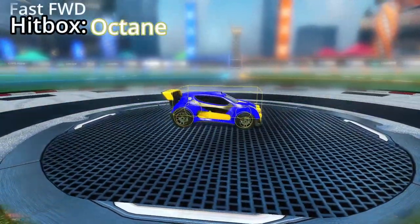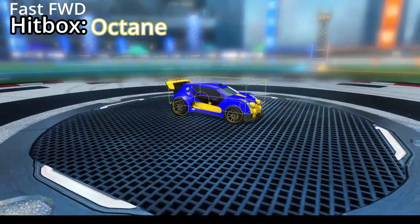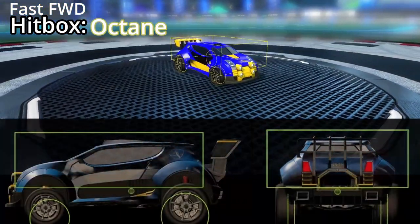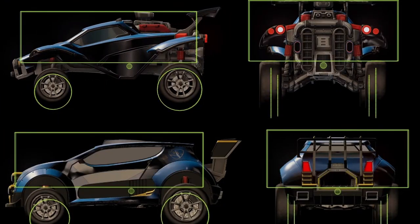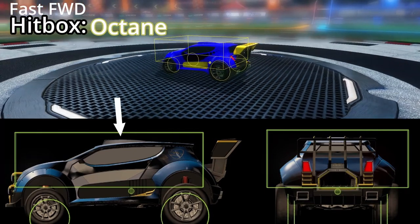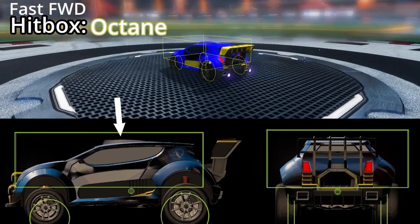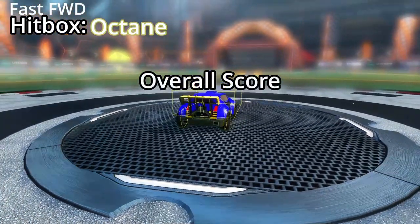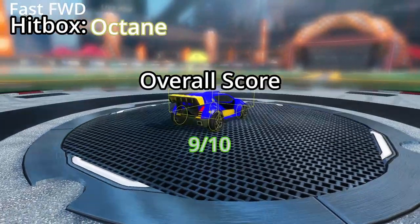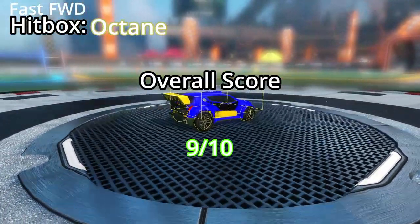The Fast Forward has an Octane hitbox. The hitbox on this car is actually really good — in fact, it's similar to the Octane itself in most areas. The best part is probably the front, which almost perfectly lines up with the hitbox, with only a tiny bit sticking out. The top is also really good with only a small gap and a tiny gap at the front. My overall score for the hitbox on the Fast Forward is 9 out of 10. It's basically an Octane.